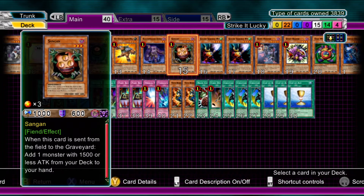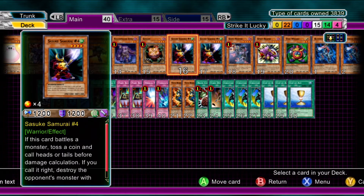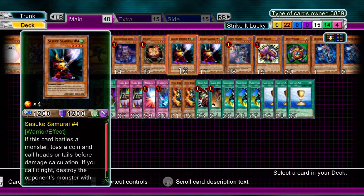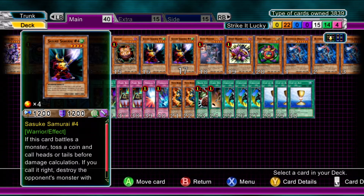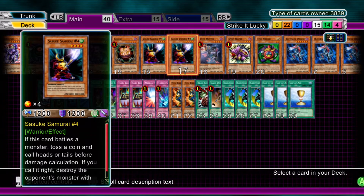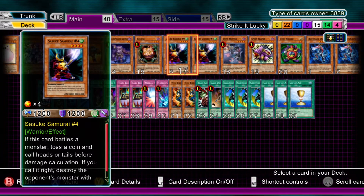One Plague Spreader Zombie. One Sangam, to either find Morphing Jar, Dice Jar, or quite a few little cards here — there's tons to choose from with Sangam, so definitely run one of those. Two Sasuke Samurai Number Four — again, another gambly little card. You've probably seen from a previous video — I've taken down a Rainbow Neos with it. Anything can happen with this card. Second Coin Toss does help it out. In a nutshell: you attack, or if you get attacked, you flip a coin. You call it right, the opponent's monster gets destroyed instantly, so they can't even get the effect from being destroyed by battle.